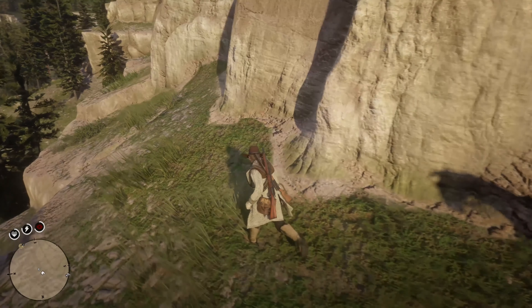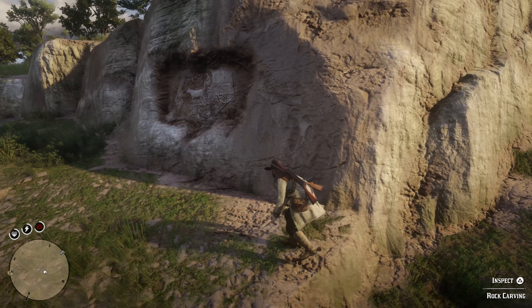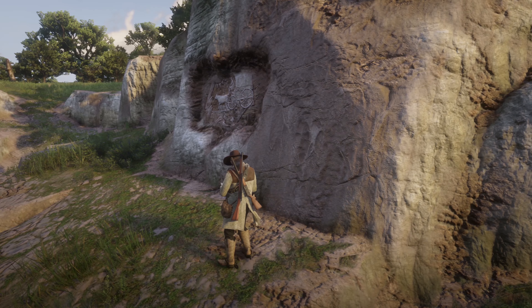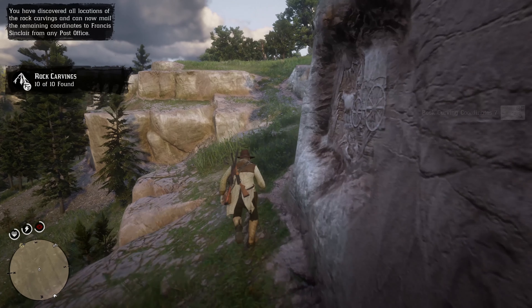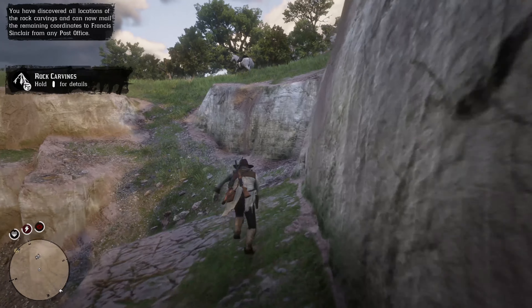I believe we are about halfway done. The next one is going to be at Mount Hagen, kind of right next to that frozen dude you can get a helmet off of — I'll have a guide for that someday. This one's pretty simple — it's right on the path. I tried going to first person to see what Arthur did to the note, but there it is.